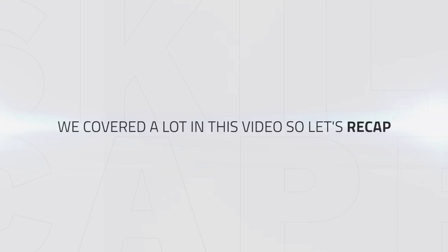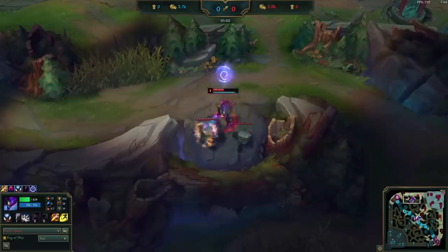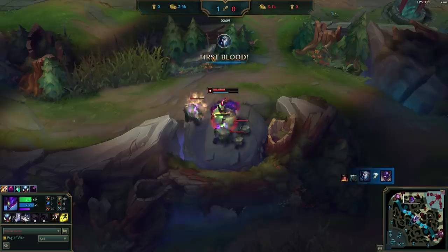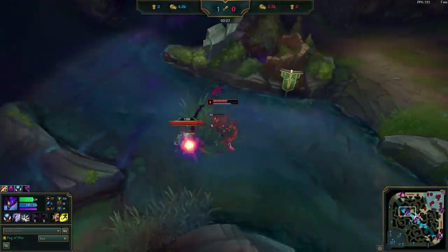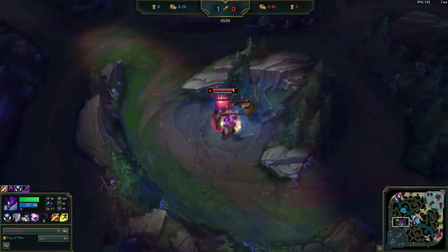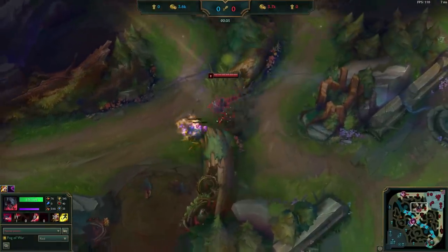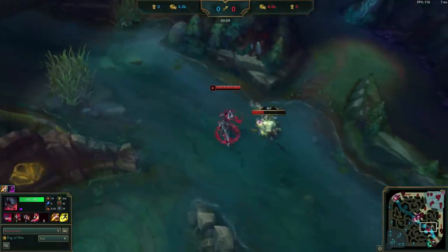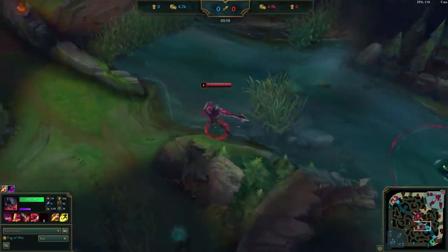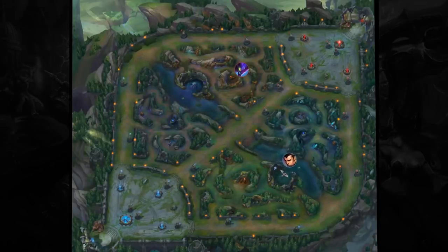Alright, we covered quite a bit in this video, so let's recap. We begin by placing wards in both pixel brushes, then get a leash on our red buff. Afterwards, we clear our Krugs, which we make sure to smite. After clearing Krugs, we watch the wards to see if the enemy is going to invade and initiate a vertical jungling scenario. If they do, we take the Scuttle and counter-jungle the enemy, always watching the wards to see if they cross back over. If they don't invade, we continue the route as normal — farming our raptors if our champion is able to, and moving to the Scuttle on the opposite side of the map. After we kill the Scuttle, we look for a gank; if none are available, we fall back into efficient farming. If you're playing against this strategy, try doing your red into taking both Scuttles, assuming you have the stronger level 2. You can also invade their blue through the side lane tri-brush, or dash through the dragon pit wall to avoid the pixel brush wards. Thank you for watching, and we'll see you next time.